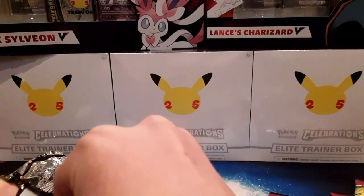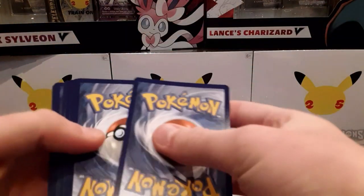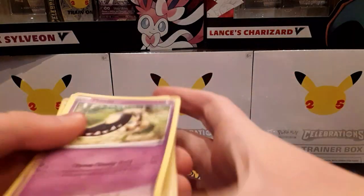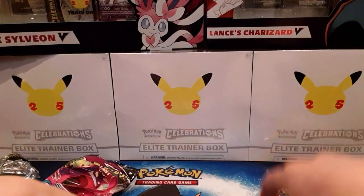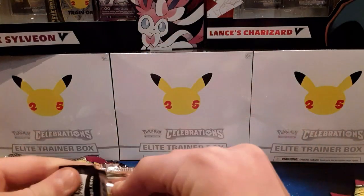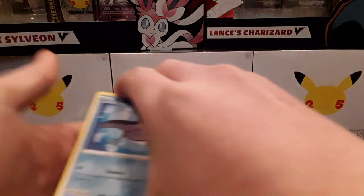So maybe this will be a holo, like I said. Two, three, four — just kidding. We got a Swampert holo! So maybe this means we've got an absolute reverse as well. So this one should be a holo or a V, because holos and V's weigh the exact same measurement.